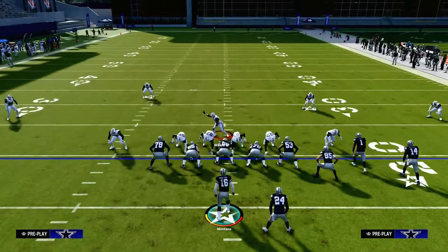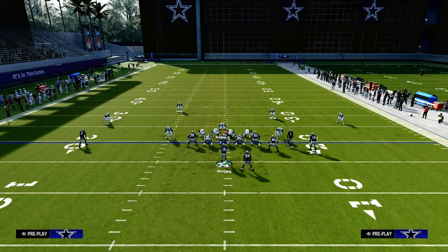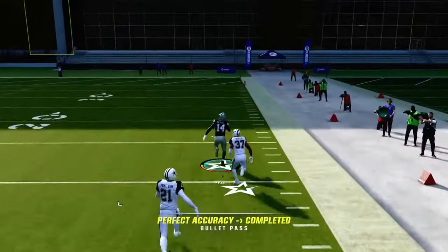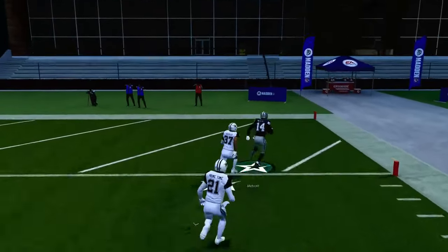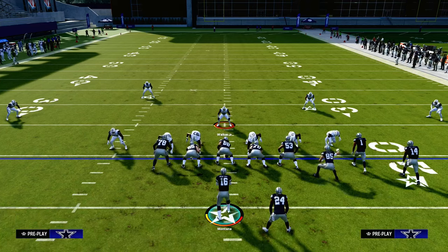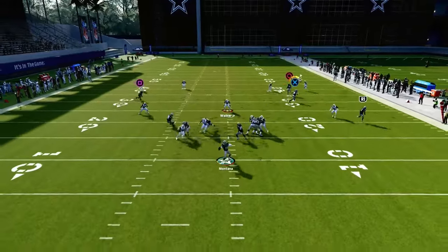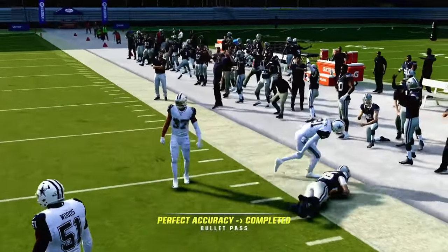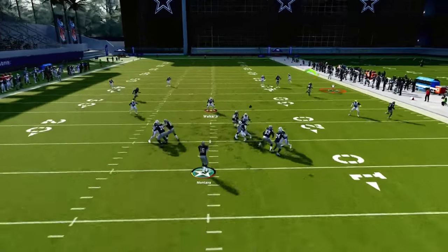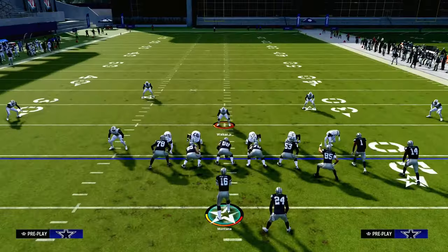This is pound for pound the best way, in my opinion, to absolutely obliterate cover two, and it's going to force your opponent to do a lot of stuff they don't want to do. Even if they're in a cover three and rolling their safeties to the short side of the field, this fade route is going to be a consistent beater of any kind of deep half. It completely destroys the ability to play a short-side 30-yard cloud to stop a corner route. The Jets offense is absolutely incredible — Bunch Strong Offset very well could be the best offense in Madden 24. If you want to learn the entire offense, join the Patreon today for just $10; the link is down in the description below.